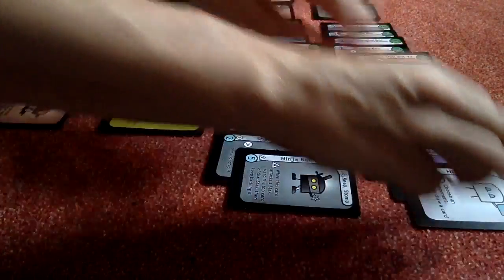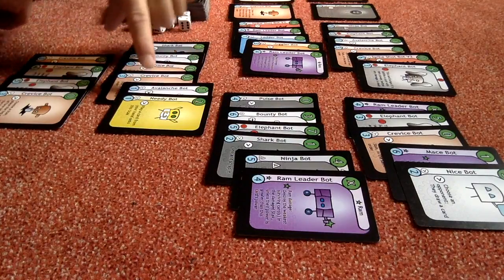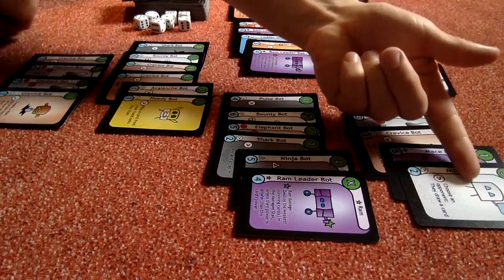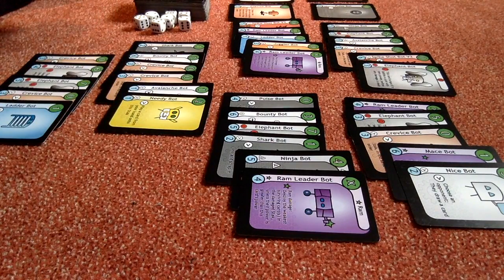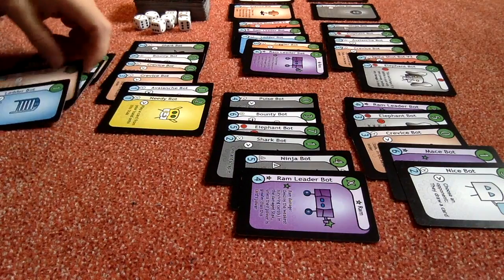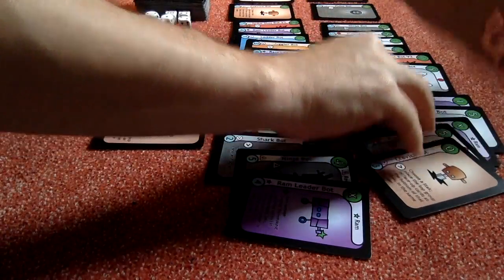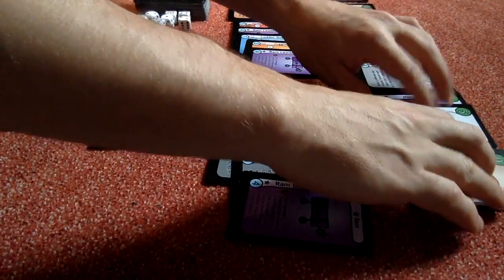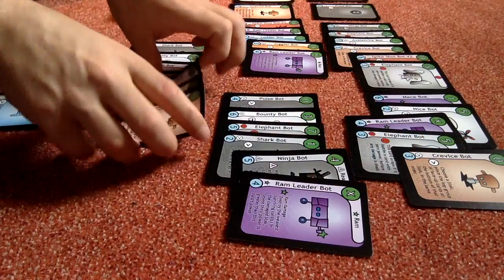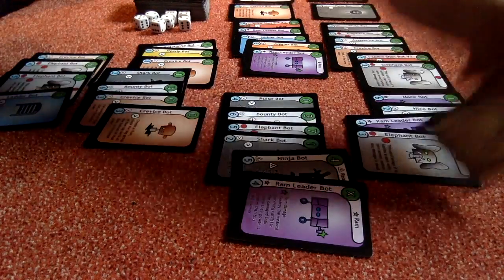This is going to get messy. With avalanche bot you lose priority to the other player, so his effect will go first — it's me to draw a card. Then my needy bot makes me have to play a card. Let's put out this crevice bot and get rid of these guys. Crevice bot sends a whole top group to the bottom, so we can worry about the mace bot later. Then their crevice bot triggers, sending my top group to the bottom. And then my crevice bot triggers again — let's send their top group to the bottom again.